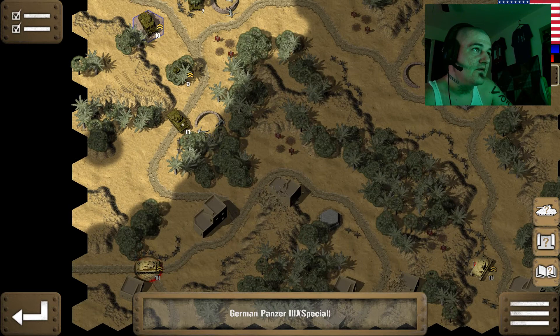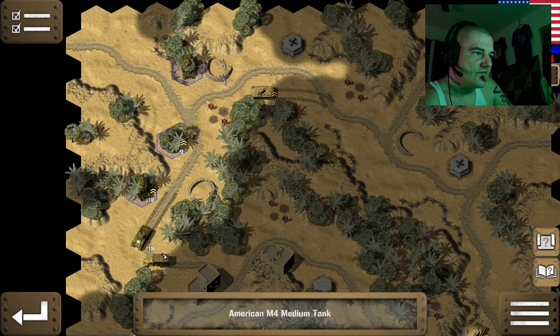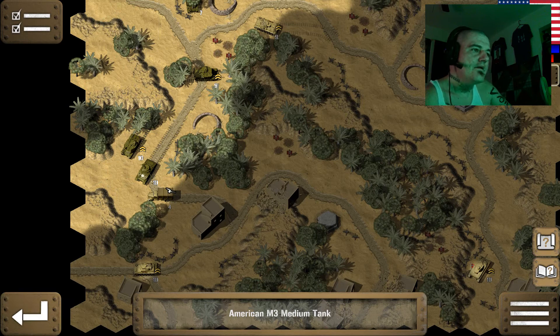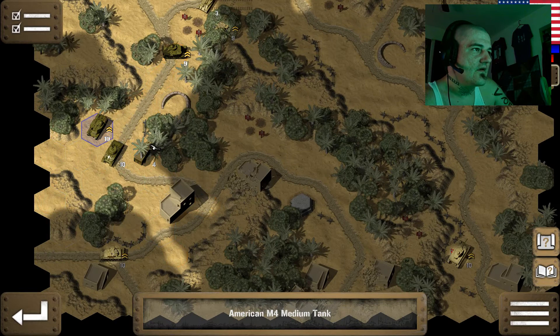Okay, there's a German Panzer 3J Special. We've got to get here to capture these objectives, so make sure we don't run into any minefields on the way. Okay, that's a tank destroyer there.